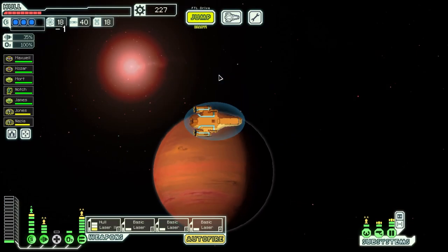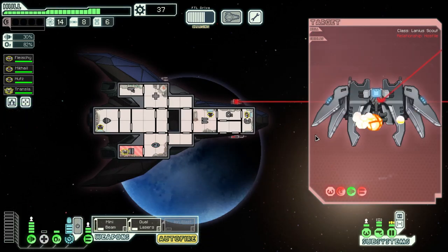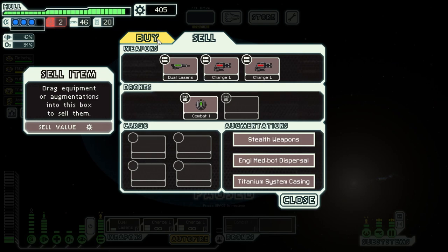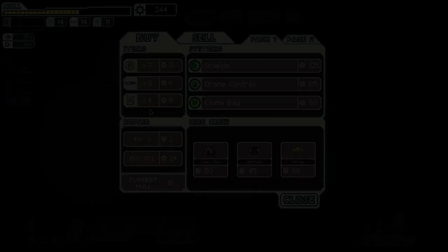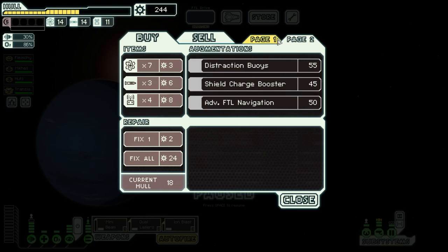As you progress from point to point on the map, your ship consumes one unit of fuel. Fuel can be regained by destroying enemy spacecraft, making deals with locals, helping a ship in need via a trade, or by purchasing it from the shops you encounter along the way. The same goes for missile ammunition and drone parts, which are also a consumable and essential resource you will need to replenish. The shops that do pop up occasionally allow you to repair your hull and buy new systems, augmentations, weapons, and crew members for your craft.